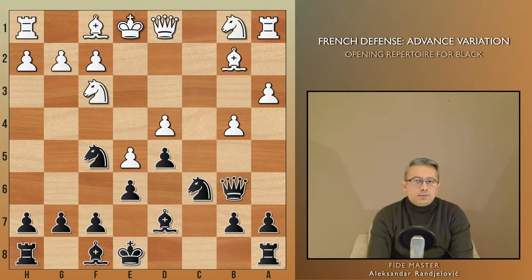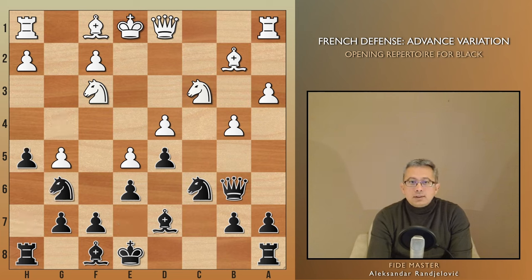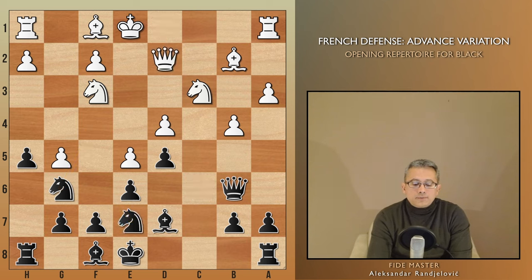Back to the situation after Bd7. White can try to punish Black for not developing the other bishop by playing g4, a strategy gaining popularity at the highest level. However, I'd always prefer Black after retreating simply to e7. Then I'd push h5, play Ng6 eyeing the f4 square, with an idea of putting the other knight on f5. It feels like Black has achieved all positional goals in this scenario.